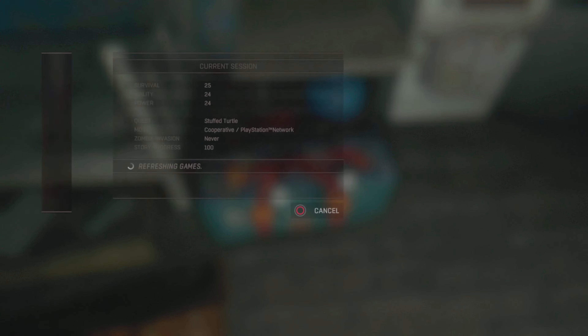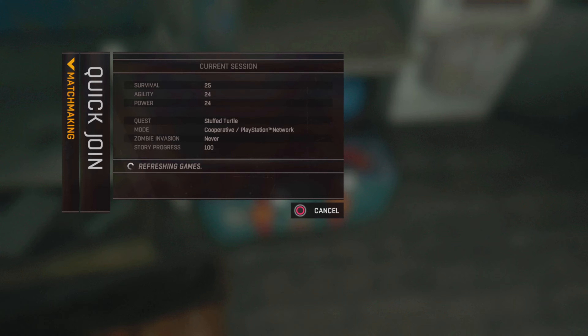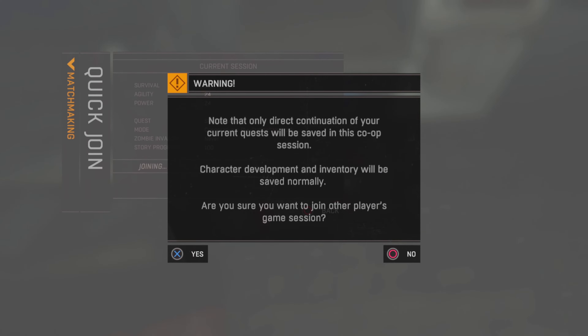All you're going to do is click Quick Join and it'll find a game. Now you're going to be given an alert. When you guys get this alert, do not accept it yet — it's going to be very important what you do after this stage.